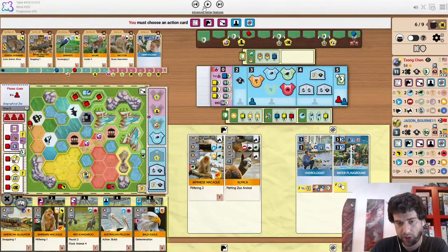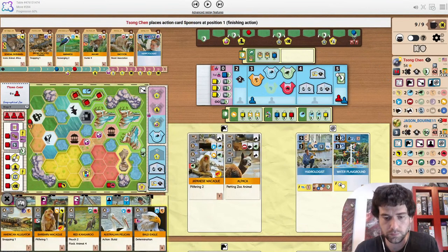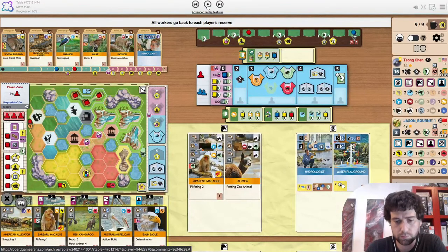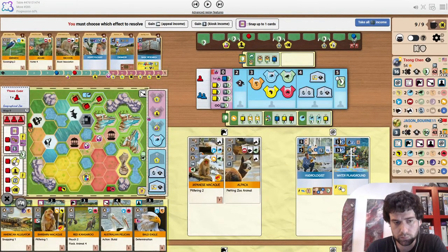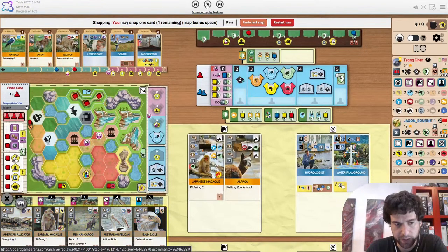Just a break here. Still kind of even right now. Engineer could be interesting if we have plans of filling the map. Raccoon also does great value when you want to be boosting association late. Could see either of them being snaps.